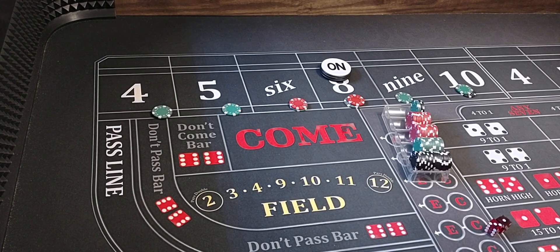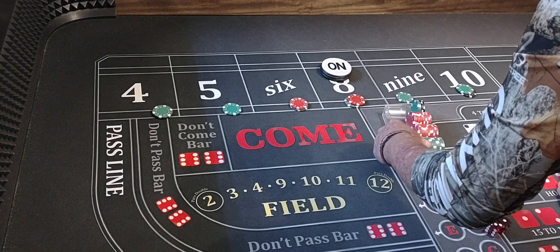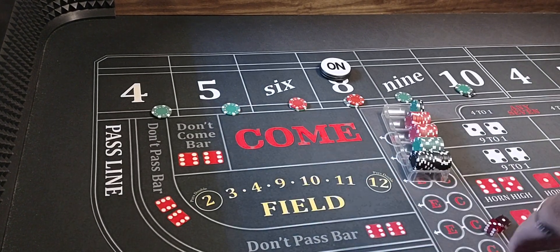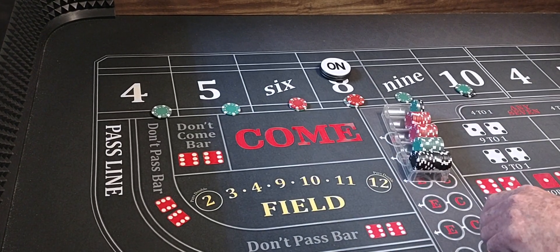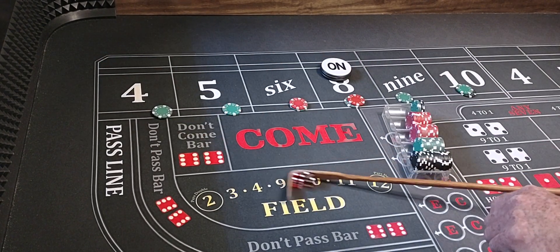We're ahead of the game right now, I'm pretty sure. Let's see — $2,000... we're going to leave them at the $25 level. Here we go. We're going to leave the 4 and 10 pressed up.